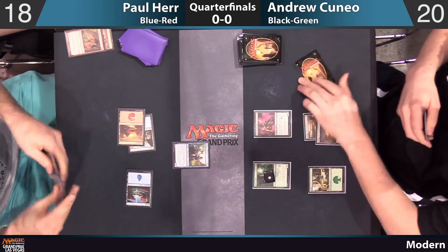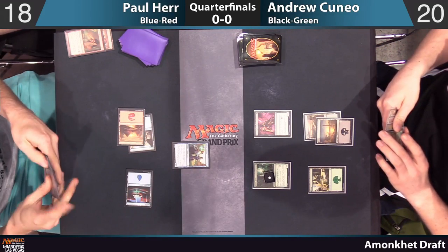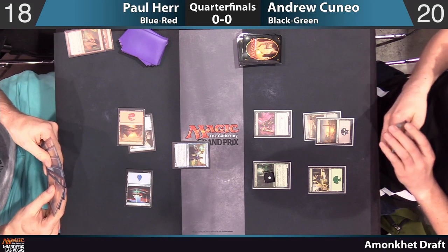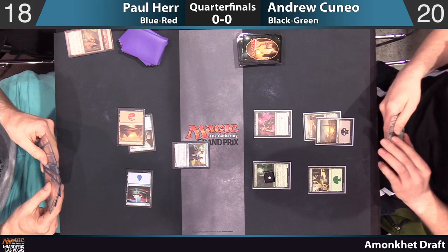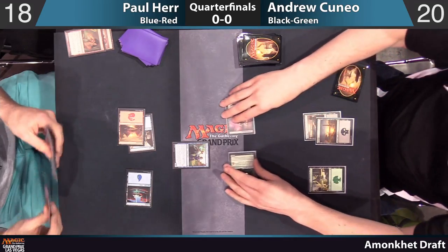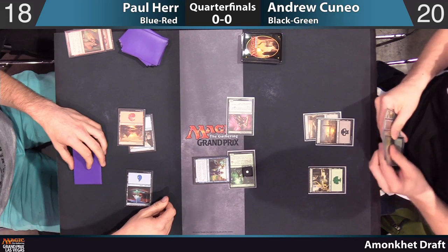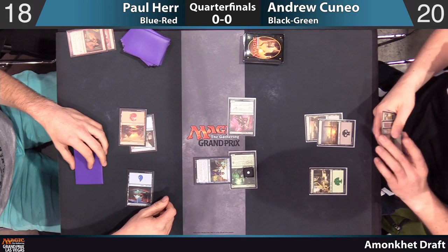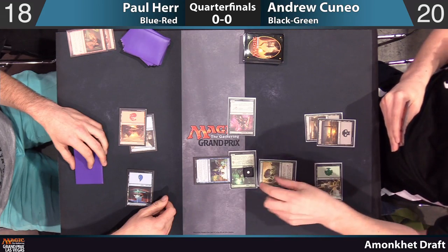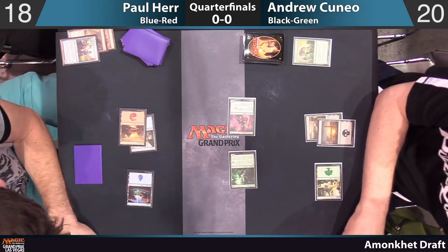This is really interesting — he's drafted two Blazing Volleys and he's playing both in the main, which is not common. You don't see that very often. Does he have Soulscar Mage? He's got an Edifice of Authority — no Enigma Drakes. I was asking about Soulscar Mage because that's a reasonable combo with Blazing Volley.